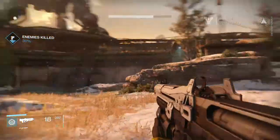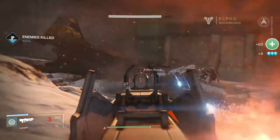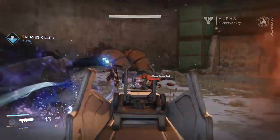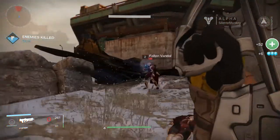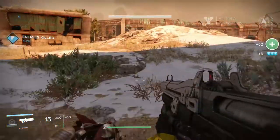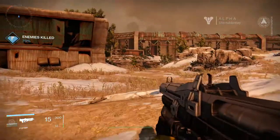Some enemies over there as well, let's kill these ones first. Let's throw a grenade on them - I think I missed with that. You've got to get them right on them, it hasn't got a big radius on the actual damage it deals. I think the 50 on the right is 52 - that's the experience I've gained. And the 6 is glimmer, which is the currency you use in this game.